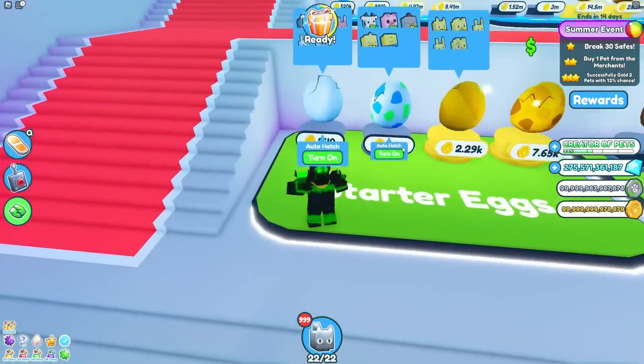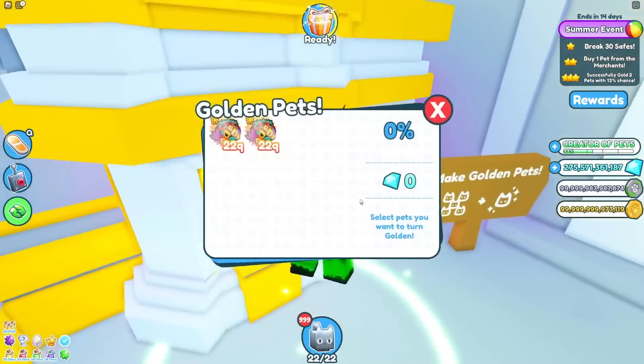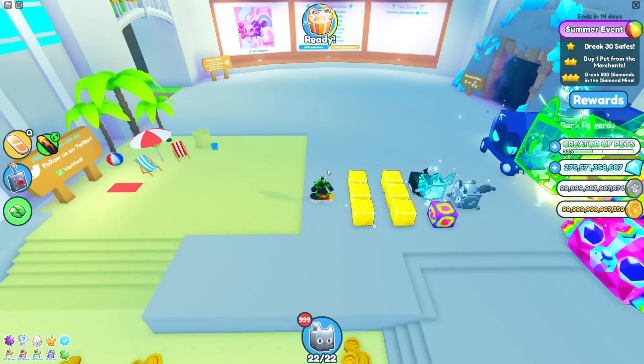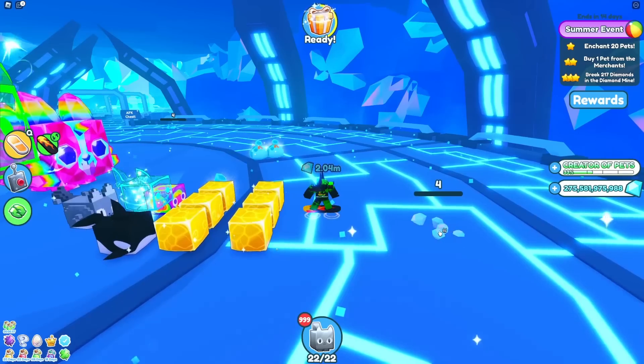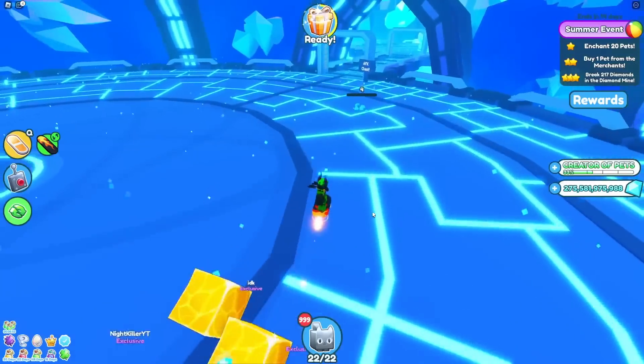Out of like 30 pets I put in total, only one of them became gold. It is definitely not working right today. I just need 2 more. Even though I only have like 10 dogs, 4 of them worked, and then basically nothing else really worked. I forgot to turn keep back on. I finally got the last one, let's go! Still no merchant — I just broke 30 safes and it looks like it's time to go back to the diamond mine. What is this thing in the diamond mine? It's literally just floating in the air and says four — it's broken. That one too also says four.